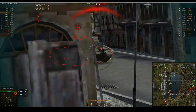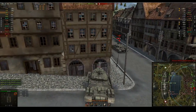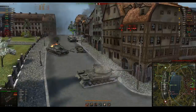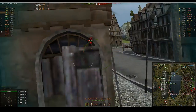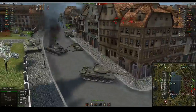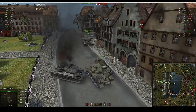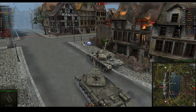Angling his tank nicely, he takes a shot at the T10 and bounces the T10's return shot. The T10 pushes forward again — nice big shot, but Ant gets tracked. He's bouncing the Bat-Chat though. Four thousand damage already done in this game, and his team has lost a T10, E100, and the T125 is on low health, yet Ant hasn't lost a single point of health.